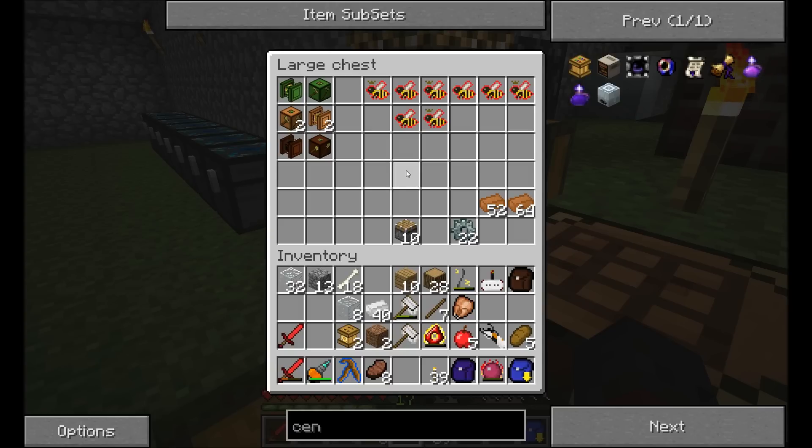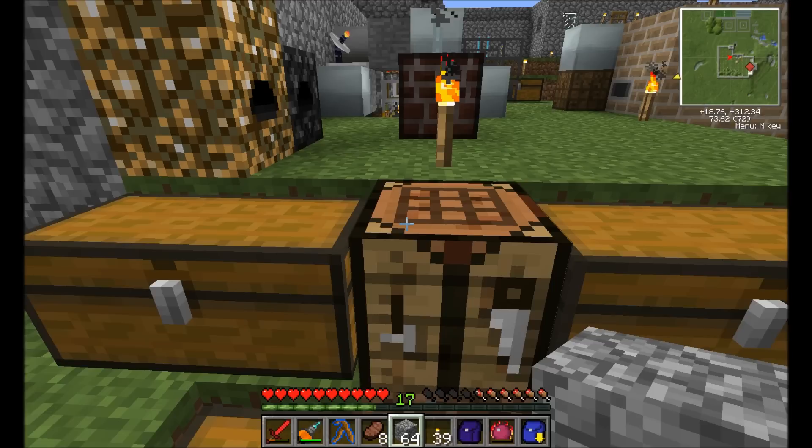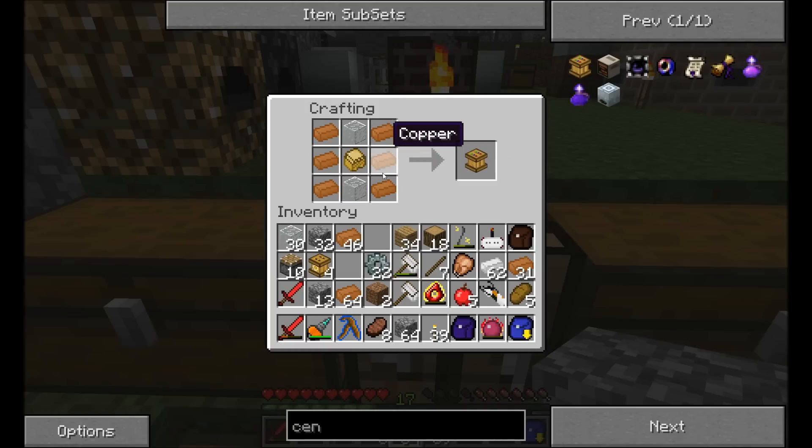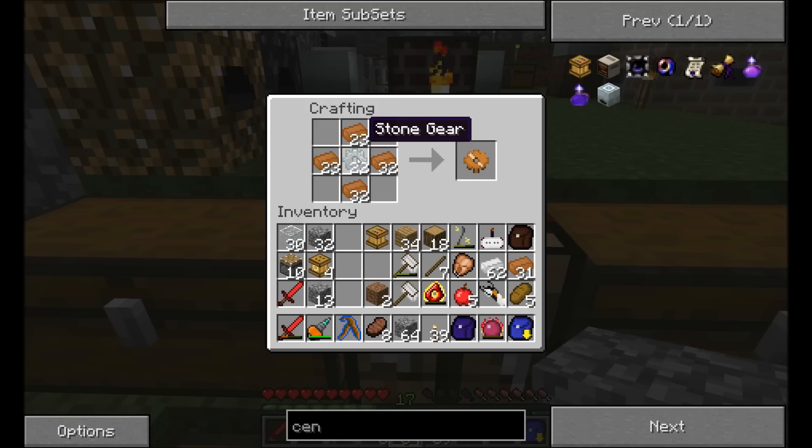I'll be back once those are all crafted up and I've found a place to put them. So I've got my apiaries done, and to process all of the honeycombs that I'm expecting to get, I'm going to need a centrifuge — which is a sturdy machine with some copper on either side and some glass on the top and bottom. That makes me a centrifuge. And to power all of these machines, I'm going to be using peat-fired engines.